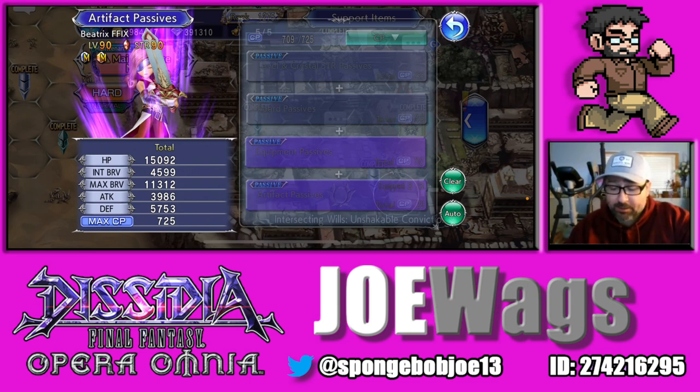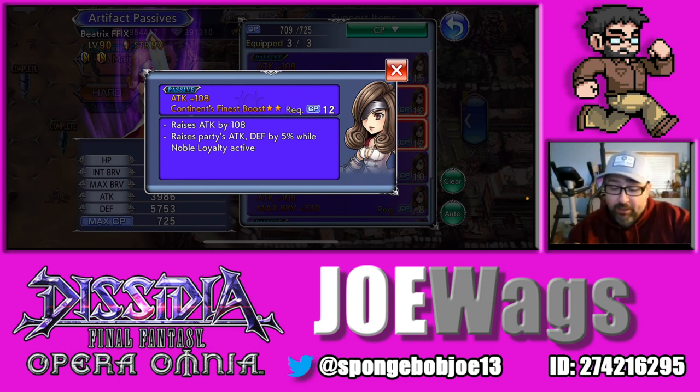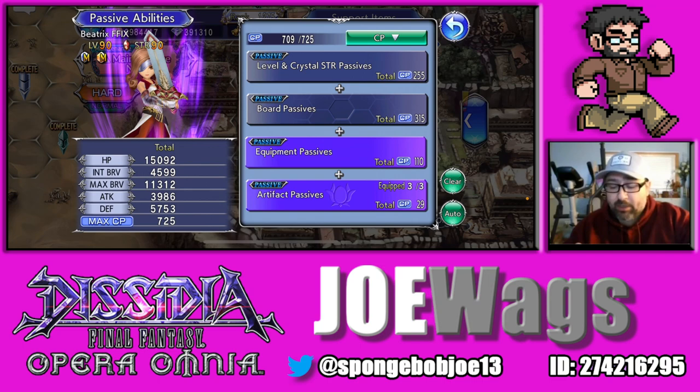For her artifacts, pretty basic: you want three Attack 108, and then Continent's Finest Boost two-star, which raises the party's attack and defense by five percent while Noble Loyalty is active. Noble Loyalty is a buff you pretty much want to always keep active — we'll talk about that in the showcase. You could also do Max Brave 330 as another option if you can't get both of those.